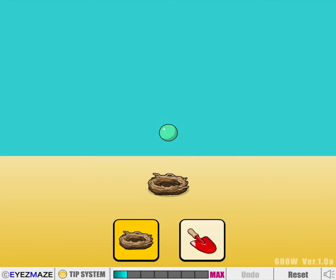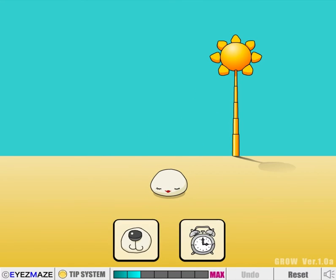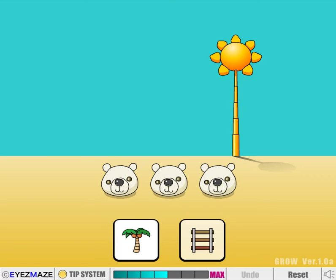In normal Grow games, like you should have seen in the mini Grow Christmas Tree one, you can pick all of your selections at once and it's about the order you go in. In this one, it's a more standard Flash toy structure — you just pick one of two things and it's sort of a branching path. Whereas Grow is usually less linear than that.